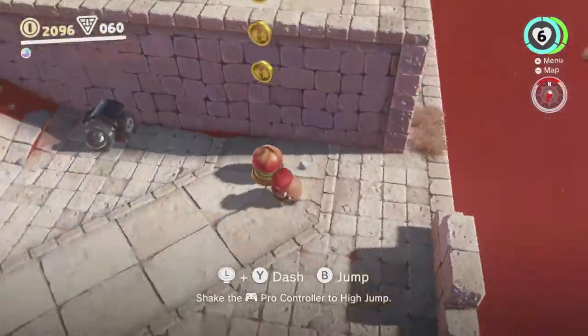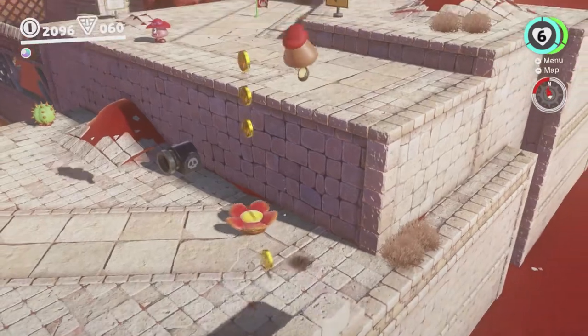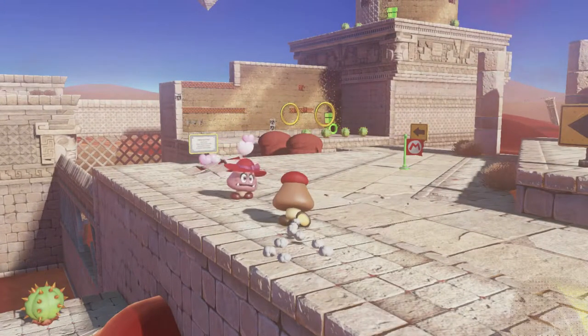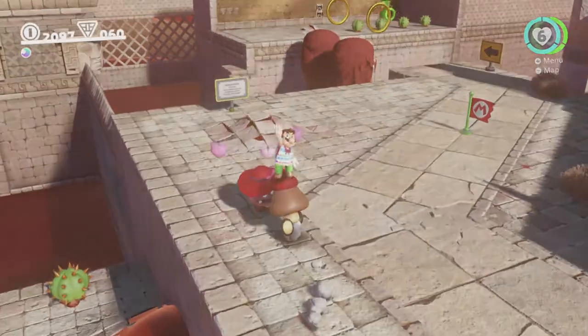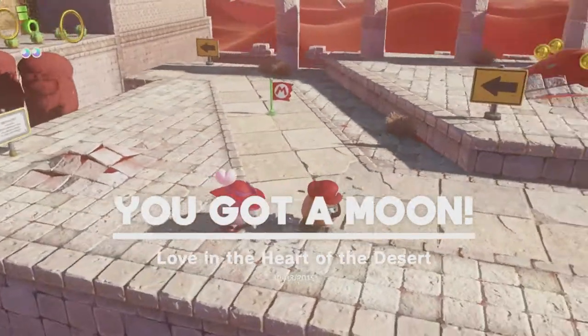I'll wait for the bullet to hit it — that way it'll work. There we go. You just gotta take your Goomba over to Goombat, and here she'll give you a moon. Yeah! That's two moons for today.